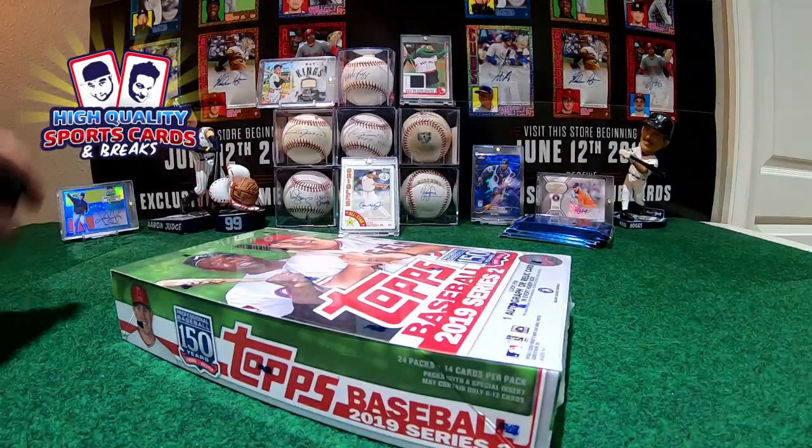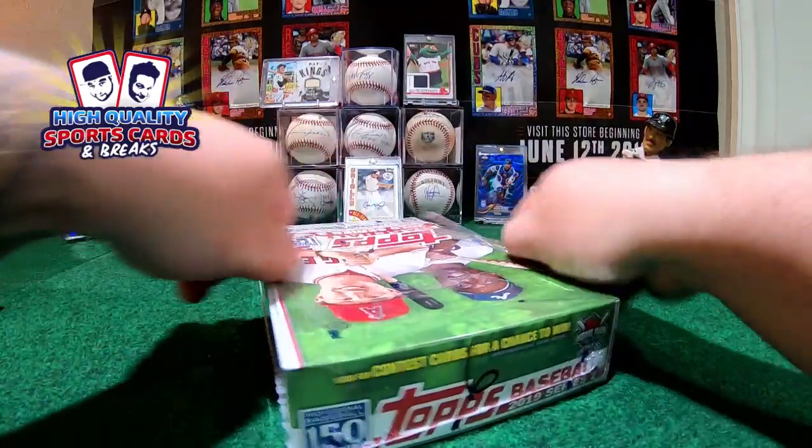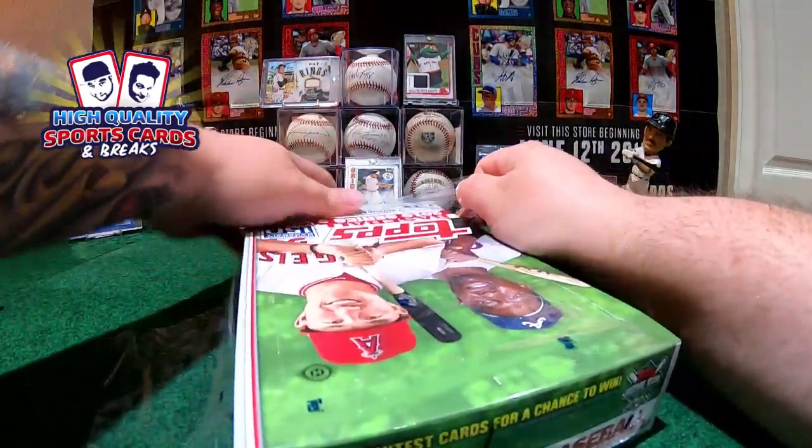Star Wars Land is gonna be crazy. Here's David Freese — if that thing is eight hours and a half waiting line, Star Wars Land is gonna be crazy. Eloy Jimenez rookie. Nice Roberto Perez gold parallel. We got Richards Miami Marlins out of 76, Miami — nice Fourth of July for the Marlins. Nick Martini — the drinking guy. All right, box number five is done. Here we go to box number six — the last box of the break, guys.